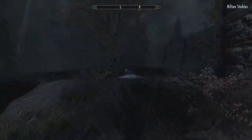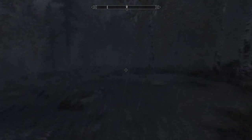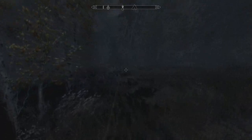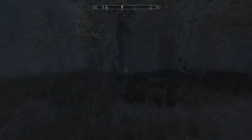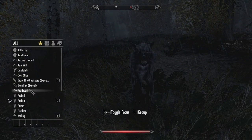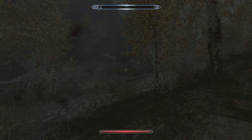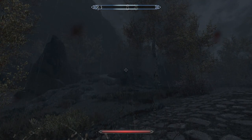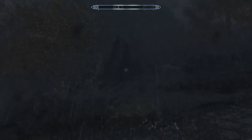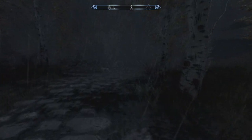Let's go ahead and make our walk over to Fort Dawnguard — pretty much just walking in a straight line. We'll probably get attacked by vampires. When I went to Falkrith to sell some stuff there were vampires, but I just went into a store while the people of Falkrith took care of them. There's a cave out here that I don't know whether I noticed before, and there's also a stone nearby. It is super dark out here.